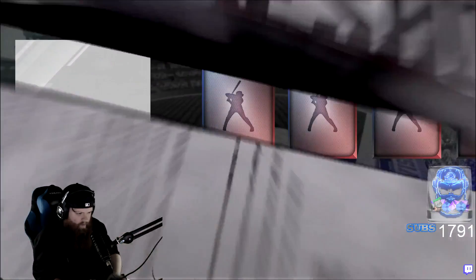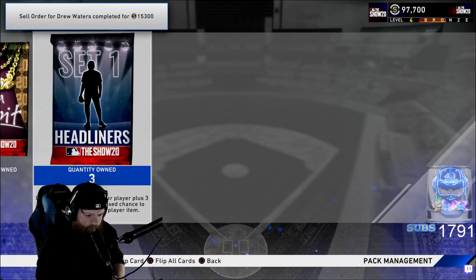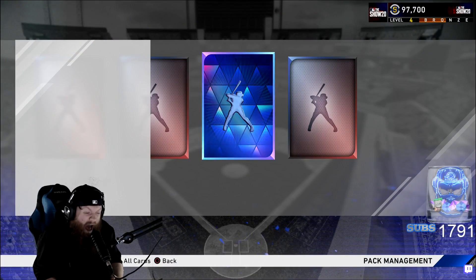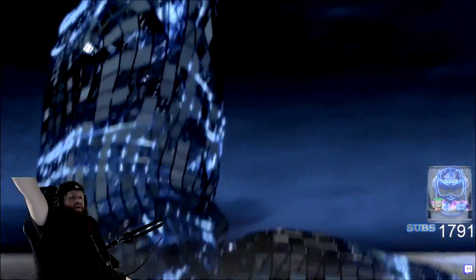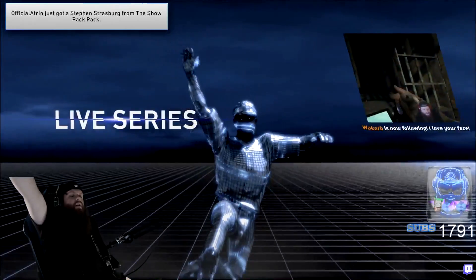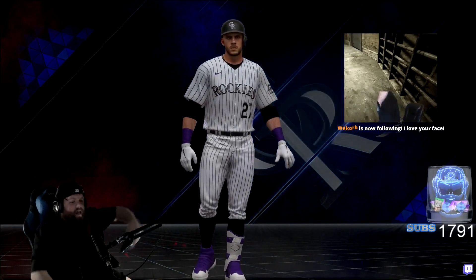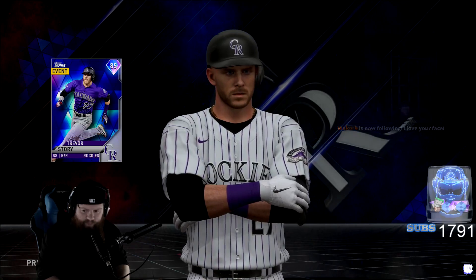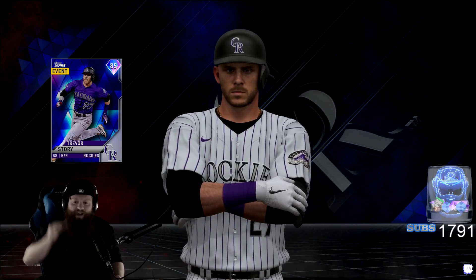Okay, that scared the fuck out of me for nothing. Yo, my Drew Waters just sold for 15k — let's fucking go! How do prestiges work — I have to take a look. Ahh — fucking diamond! Roll it! Short snap.